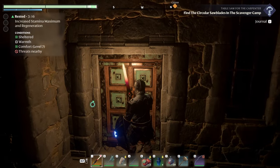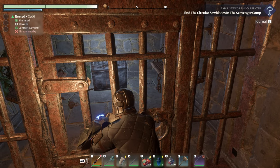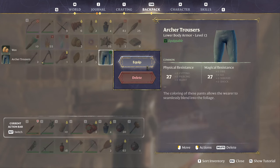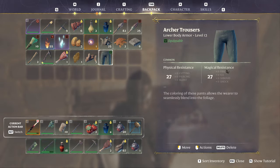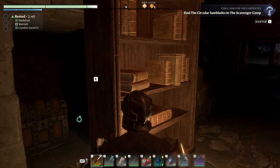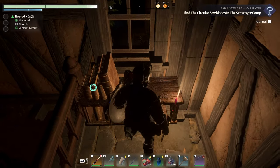Can't hardly see anybody. Jail cell. What's in the chest? Archer's trousers — I'll take that. They're a well-rounded pair of trousers, but I think I'll keep the ones that give me better physical damage resistance. Look at all these books. This is a secret bookshelf. Wow, an explosive powder ball — I'm glad somebody put that in there. Who knows what would have happened if that fell into the wrong hands.